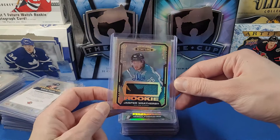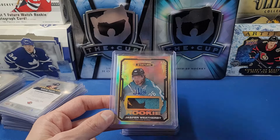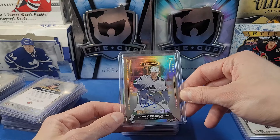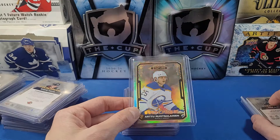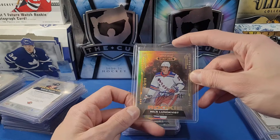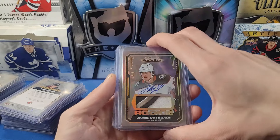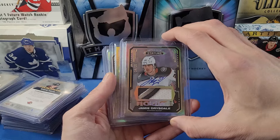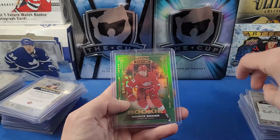Here's a Carsen Twarynski design variant red to 25, Jacob Bryson black to 50, Cam York rookie to 399, Jack Drury rookie auto to 50, Alex Newhook to 399, Joey Keane rookie red to 75, Remi Elie design and image variant to 22, and Shane Pinto rookie auto to 199. Then the first patch card of the set — a Jasper Weatherby rookie patch auto to 8, design variant with a really sick three-color patch for the Sharks. Not a highly valuable rookie but a gorgeous card, traded for a Vasily Podkolzin rookie auto to 199.